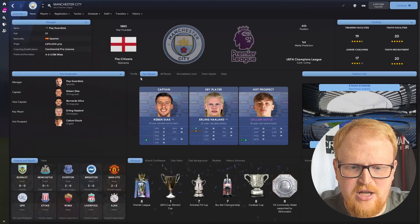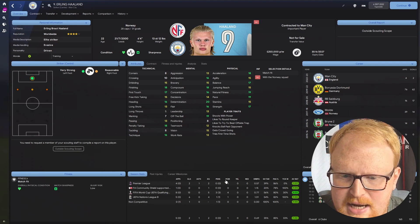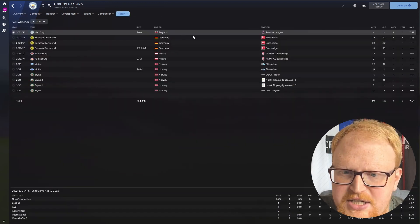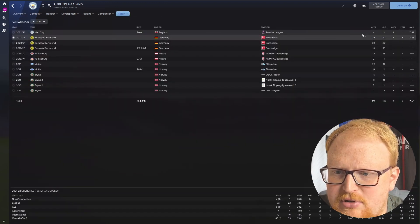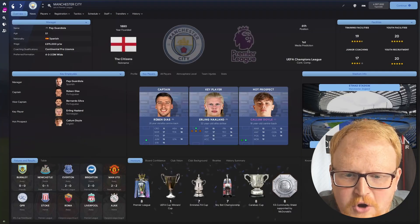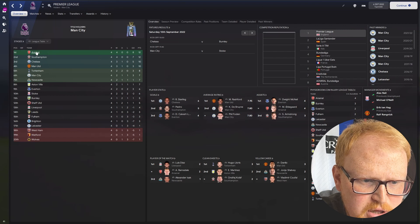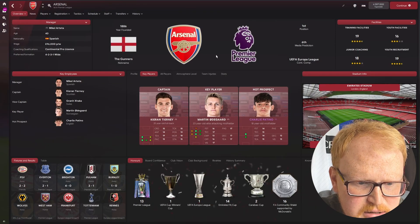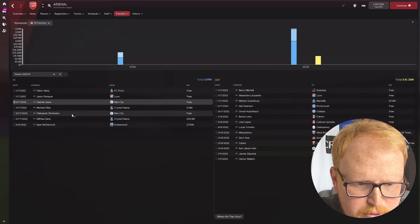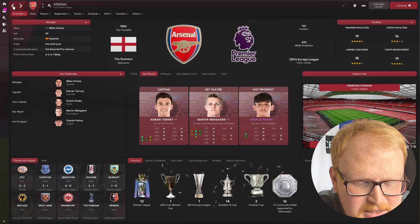Let's have a look at Man City — Erling Haaland is there as key player. Two goals in four games so far, not as impressive as in the real world. If we look at his career stats, he's got a full season at Dortmund — 22 in 33, a great season — and he's started out reasonably well at Man City. We'll go to Arsenal because Jesus and Zinchenko have gone there from Man City. Yes, they're both there. Arsenal have spent another 40 million on a few other signings.